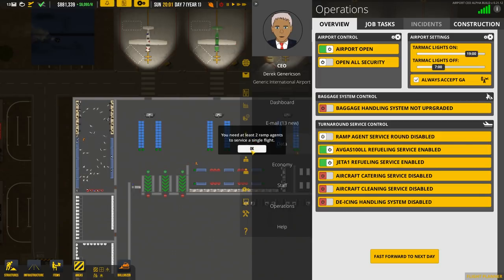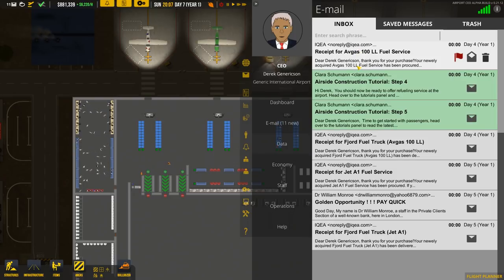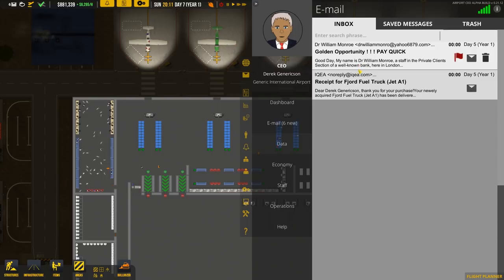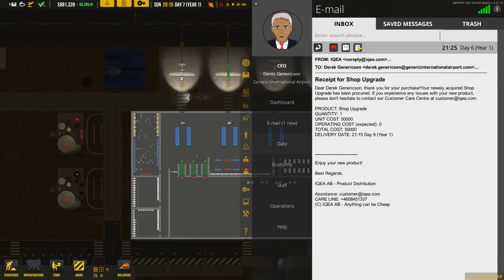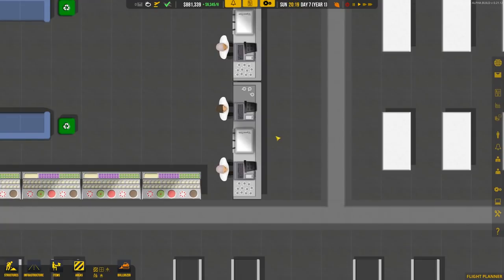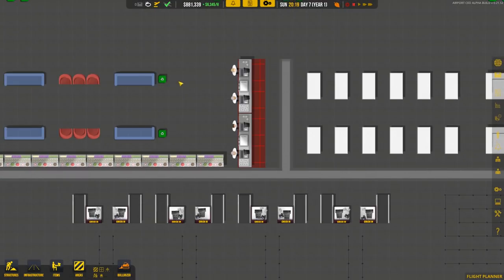You need ramp agents to service a single flight - I'm not too sure about that. Going through the inbox - there's a lot of spam I never read. Tutorial emails, franchise tutorials, a receipt from the food franchise, and a welcome to the airport message which we still haven't read properly. Oh - that café counter is definitely the wrong way around. Those are the wrong way around and those aren't, so we'll bulldoze those and spin them around.